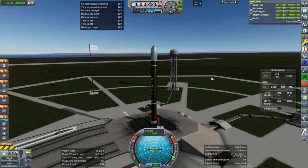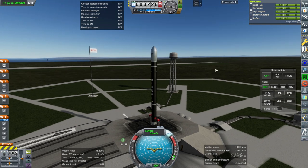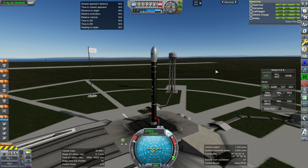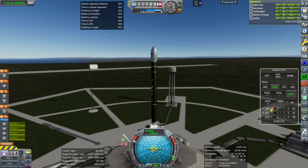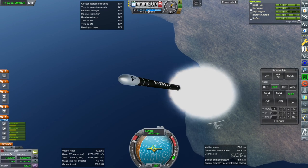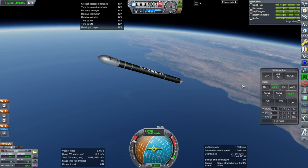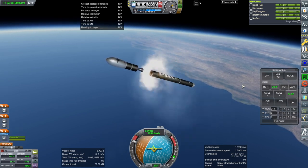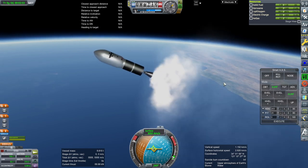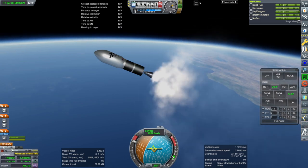So this time we are carrying 460 kilograms instead of 500, and I'll try to get the inclination a little bit better. We'll see. SAS on, throttle is up, and ignition and launch. I think 243 might be better than 240. Let's get the inclination out. Okay, separation and ignition. We'll wait until 100 kilometers for fairing separation.